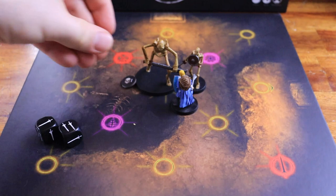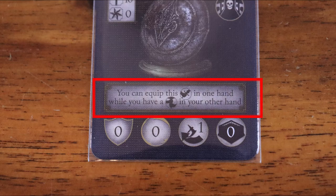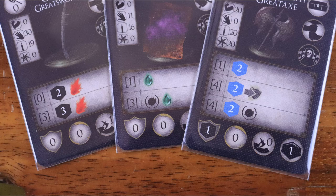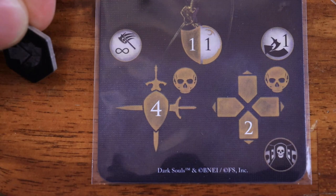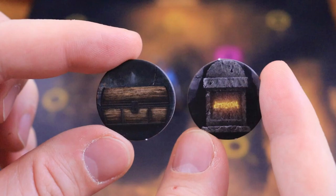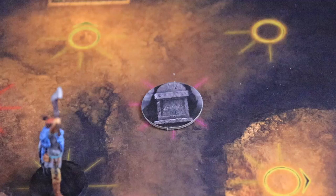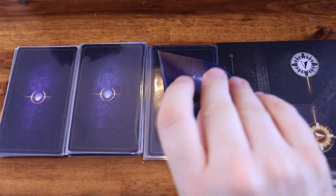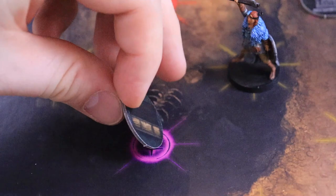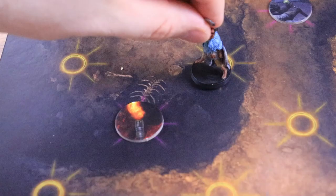If a weapon card has the two-handed symbol, the other hand slot must be empty, though some shields can be used with two-handed weapons if written on the card. Some attacks inflict conditions on enemies: bleed and poison work the same way as previously explained. Enemies with a frostbite token reduce the value of their move symbols by 1, and enemies with a stagger token reduce the value of their attack symbols by 1. Players can also use their actions to interact with gravestones or chests when in an adjacent node — flip the token to the other side and no other player can interact with it.